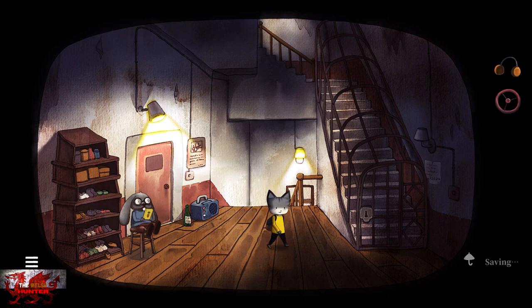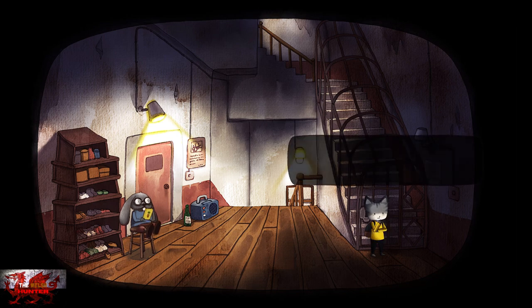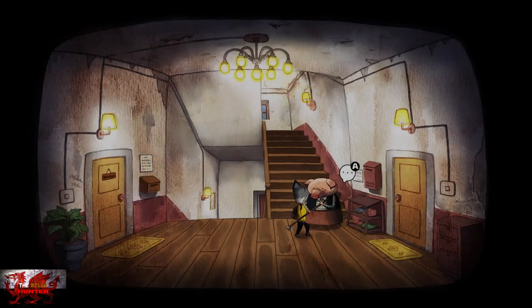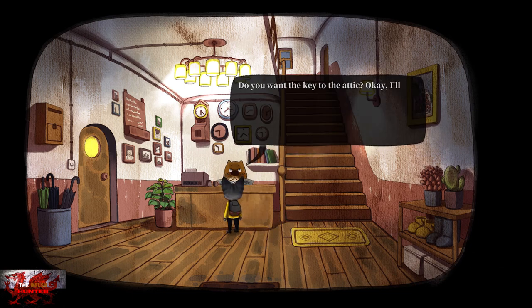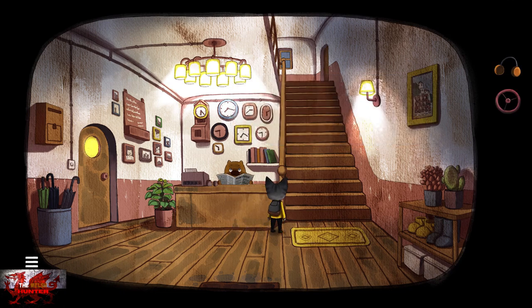Head up the old wooden stairs and we have to interact with this gate right here. It's locked, so we've got a few things to do. What we're going to do is head all the way back downstairs and talk to old Chunky Cheeks. Once we've spoken to him, we can now just head on up.